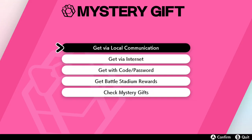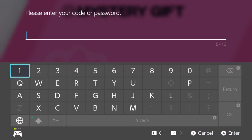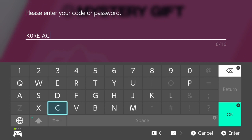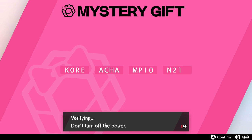Go to Get Mystery Gift, then Code/Password. The code is 'Korea Champion' — that's K-0-R-E-A, and then 'Champ' as one word, then 1-0-N-2-1. The code will be in the description as always.